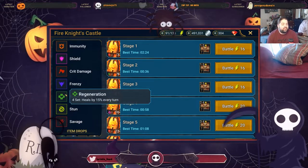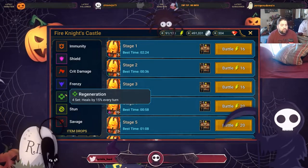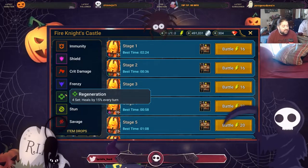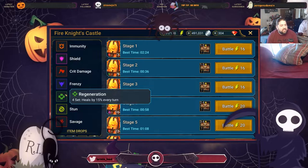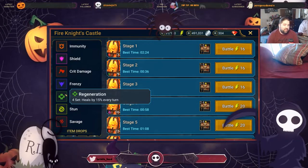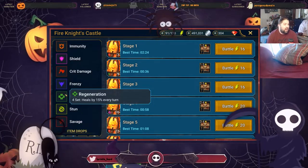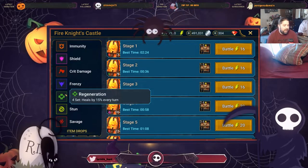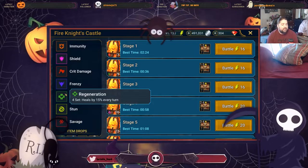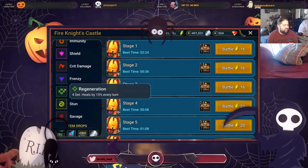Regeneration heals by 15% every turn — this is an amazing set. However, you do get a set from the Clan Boss that's a two-piece and technically slightly better, which you'll use more often. If you want a champion that somehow never dies, the Regeneration set is a very viable set. I would not say it's bad — I just would say don't stress yourself building it, and as long as you keep up with your Clan Boss, you'll get a better version of the set.